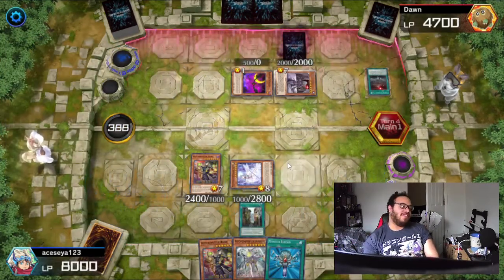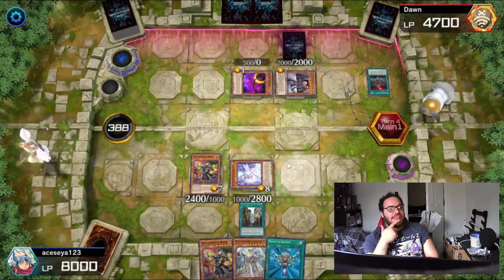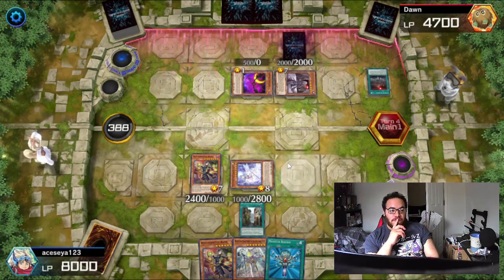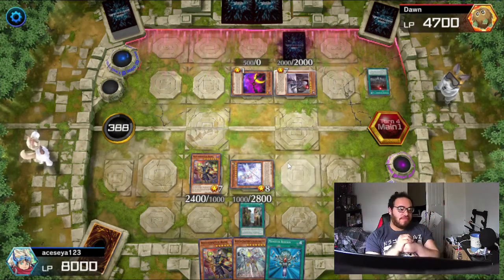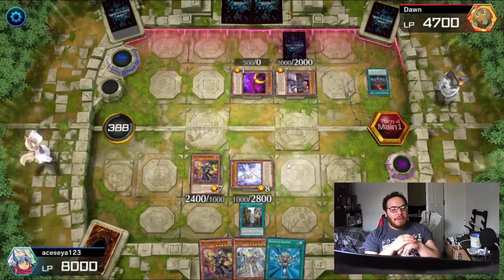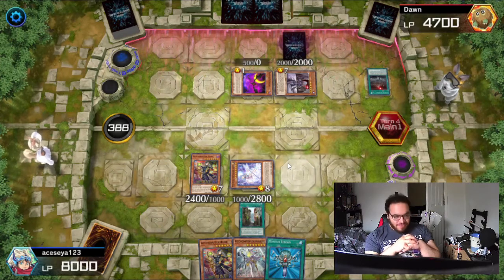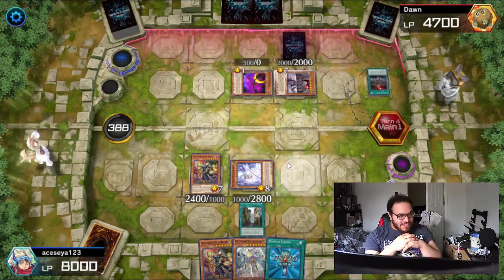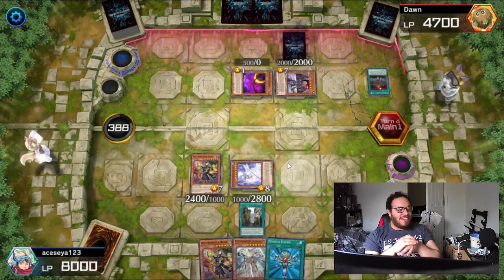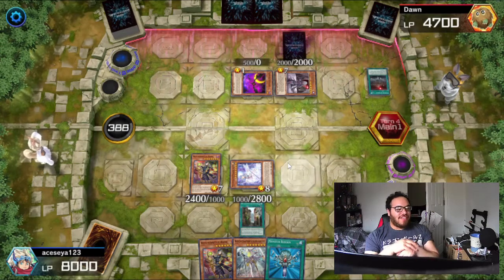She doesn't get her effect either because she was going to be normal summoned. Can we get a surrender though? I don't know — I'm hoping we can. Some people like to play it out though; I can't blame them. After all, my deck isn't a one-turn-kill or something — I'm just trying to interrupt and make plays off what I have.